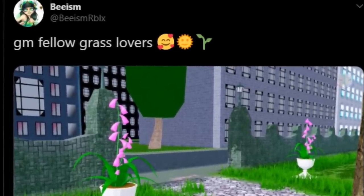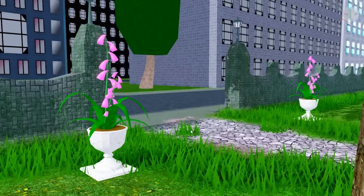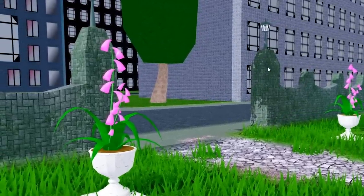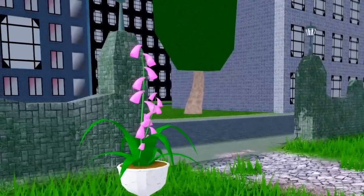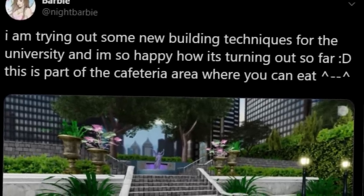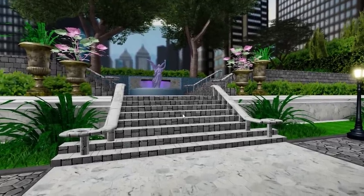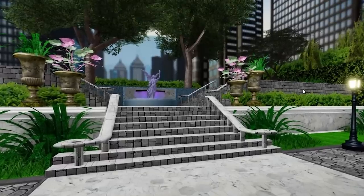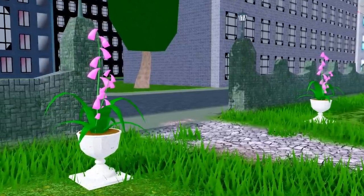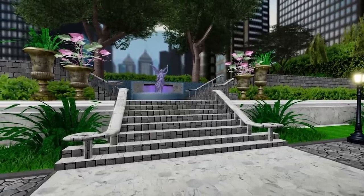We have some BT-ism tea for all our fellow grass lovers. This screenshot made me most excited because it's the first time we get a close-up look at the actual edge of the map - or the entrance, depending on where you're coming from. I don't know if these buildings in the background will have a purpose or if this is setting the stage for the university expansion that's been in the works, but there is grass everywhere and a lot of buildings - so much potential for future updates. Back in August we got the first university tea directly from Barbie's Twitter, and comparing BT-ism's screenshot with that, they look like two separate places, but it's getting my gears turning.